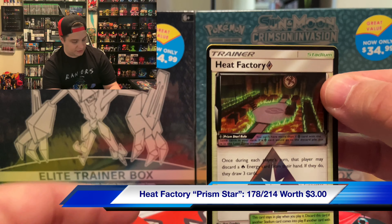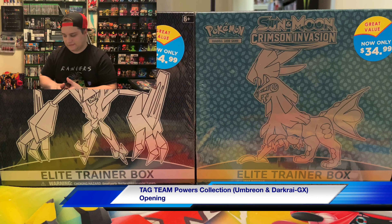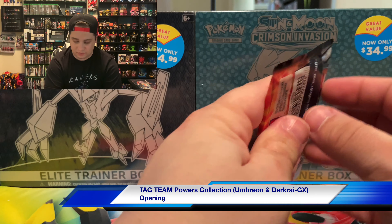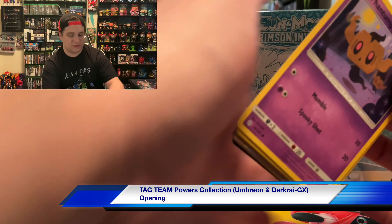Heat Factory — I guess we'll throw that in for the pulls as well, just because we did it for Thunder Mountain. Let's see what we got: Cofagrigus — it's a dead pack. But anyway, like I was saying, thank you guys for the continued love and support. We'll go with Cosmic Eclipse and I definitely love doing the Tuesday giveaways — those are so much fun.